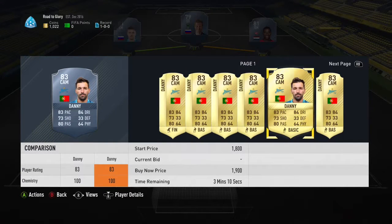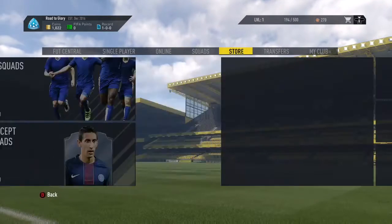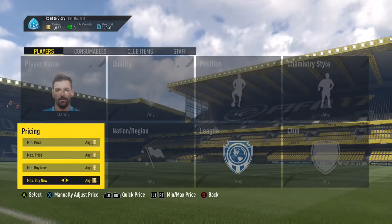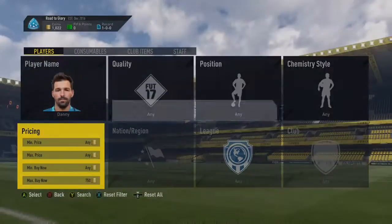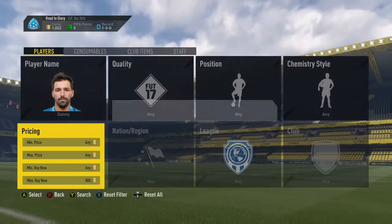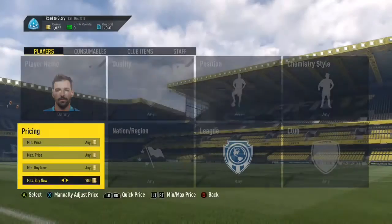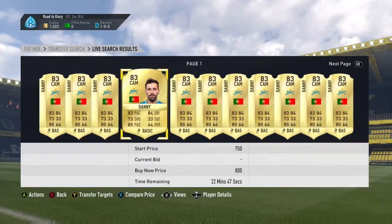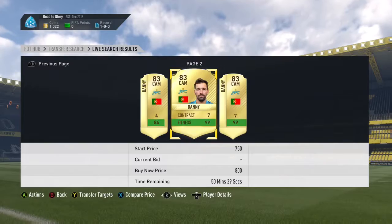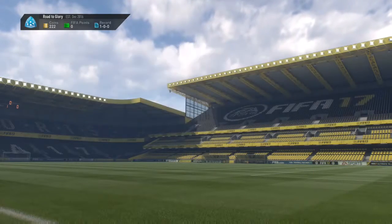Since we have 1000 coins we can just go and buy Danny — he would just be a good player to start off with for the team. Let's go over to the transfer market. I bet he'll be probably around 850 coins. Check 700 — not there. 750 — not there. 850 — yeah, saw one for 800. Nobody put one up for 750 so we are going to go and just buy one for 800 coins. No chemistry styles, so we are just going to buy this 83-rated Danny card. We got the first player that we are going to use in this Road to Glory series.